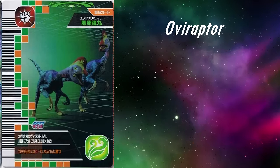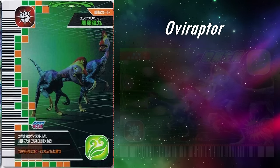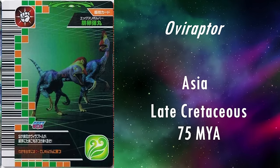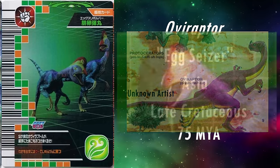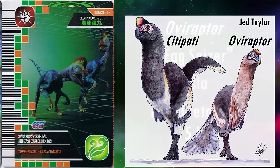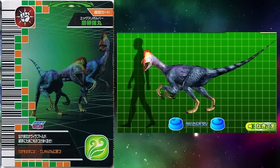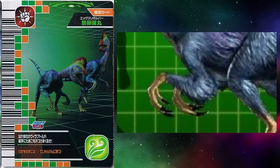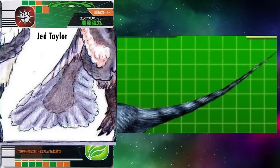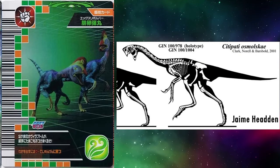Next we have Oviraptor. It appears in several egg-related grass move cards in the arcade, DS game, and TCG. It lived in Asia during the late Cretaceous, 75 million years ago. Its name means Egg Thief, after the misconception that it stole the eggs of Protoceratops. Based on the tall crest, this model most likely represents the genus Citipati, a closely related Oviraptorid that was long considered to be Oviraptor before being made distinct in 2001. It does actually have feathers; however, they're missing from the hands, even though feathers develop at the hands first and then grow up the arms. The tail should also form a broad fan or frond. The fact they included feathers at all is really cool though, and anatomically it's a really good Citipati for the time.